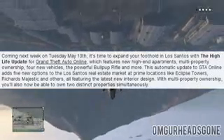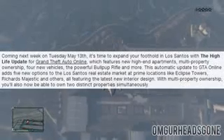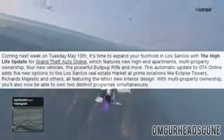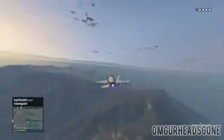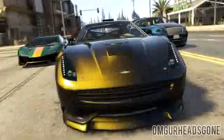The update adds five new options to the Los Santos real estate market at prime locations like Eclipse Towers, which I believe we already have apartments at. But here is a brand new one - there is going to be a new high-end apartment at the Richards Majestic Tower. I'll put a picture of that tower on the screen right now - this is a confirmed location for one of the new apartments. There are going to be other apartment locations too, but we won't know about those until the actual update drops.